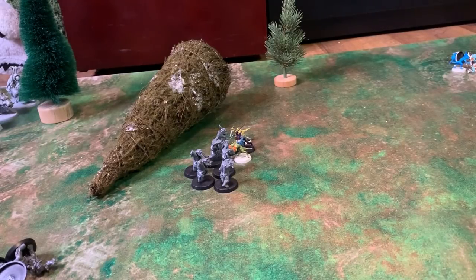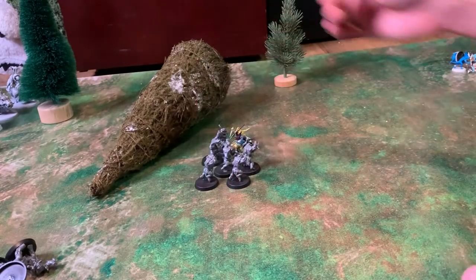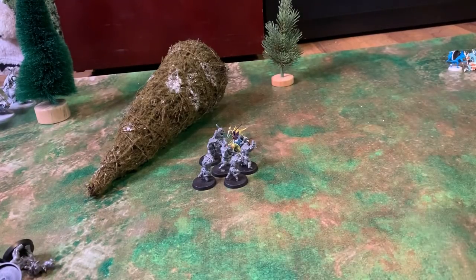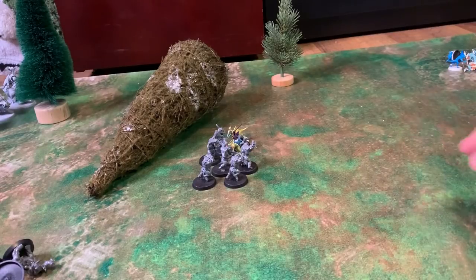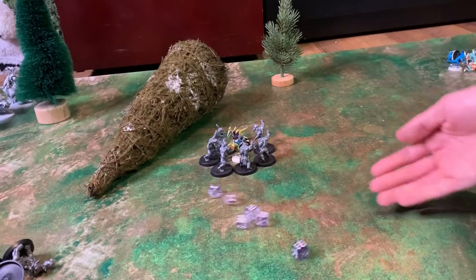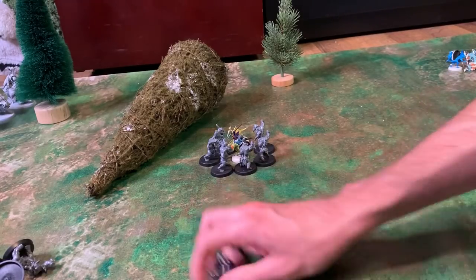The orcs pile in hitting on fours and fours — they get 4 attacks and 2 hits, but they do not wound. Back to the Skinks — they need sixes in melee and none of them hit. More orcs pile in around the 3 remaining Skinks. The orcs hit on everything this time — 4 wounds come through. The Skinks need a miracle and they don't get it. The Skinks have died.